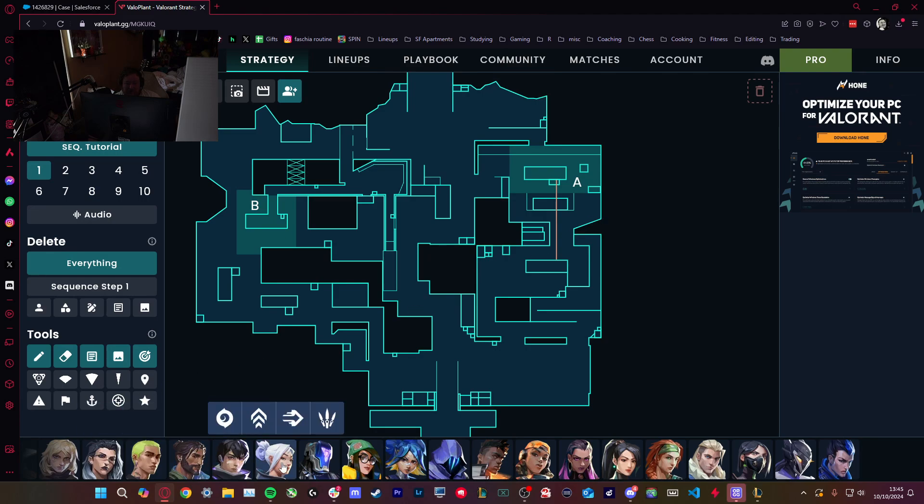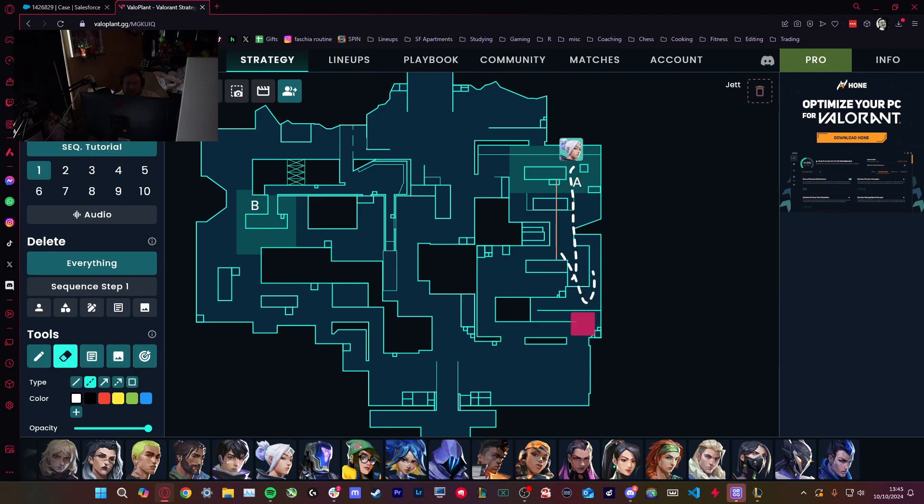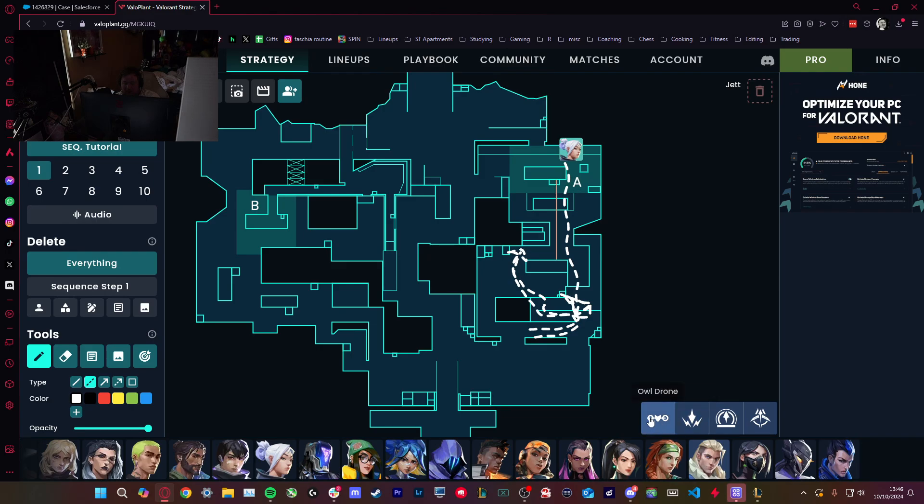For A, the thing to worry about is the up angle — people die to it all the time. If they do have someone up, what you want to do is wander up onto belt and then drop down like this — there's never a point where the up angle can see you here. If you go onto belt and drop down like this, you're fine — you never walk into the angle. Once you get there, you just use util: use a drone, use whatever you have to get the up player off the angle and push through this choke.